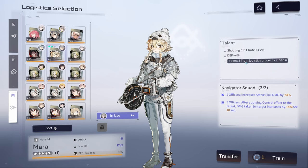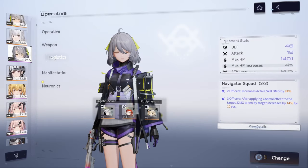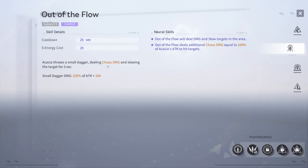For the third logistics slot, chaos damage would be the best when leveling up, but a lot of players won't really care about that yet. Knowing you have to spend 300 materials to buy three logistics, whatever stats you get you might as well settle with. But skill haste and attack are the priority. Attack is key because Acacia deals chaos damage, so more attack means more damage.